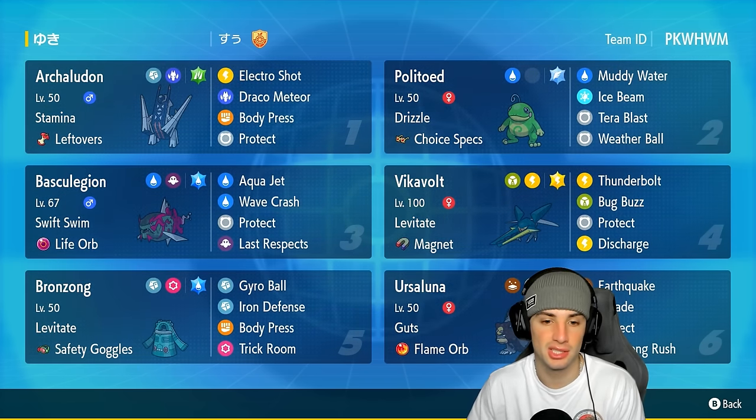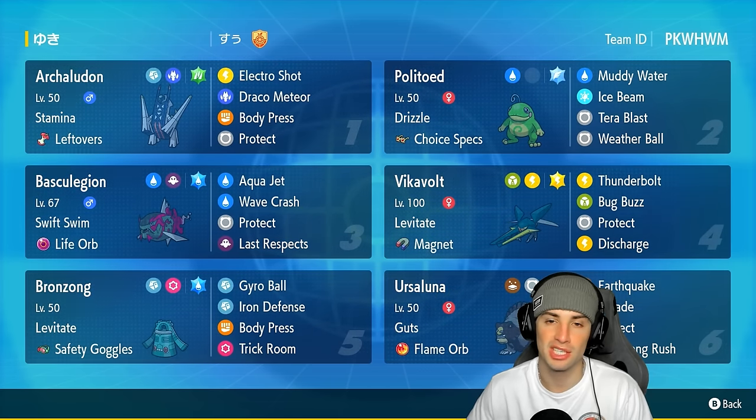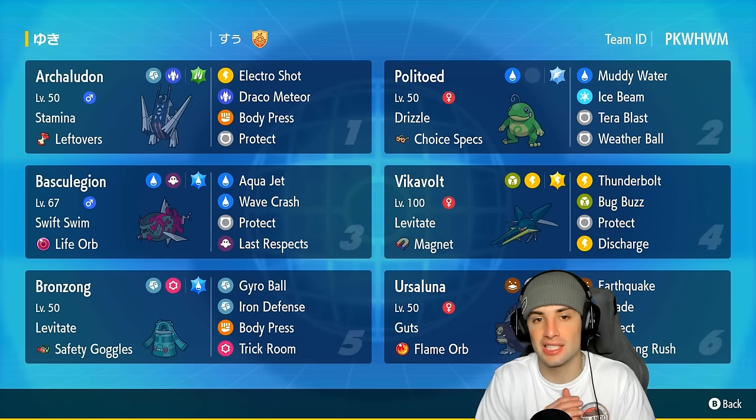We got two other Pokemon that work really well in the rain on today's team. We got Basculegion — obviously that Pokemon's got Swift Swim to outspeed, and it's holding the Life Orb for big time damage. Then we got Archaludon, which has just been a staple in the meta ever since it's been released — super strong, super bulky. This one's got Stamina with Body Press and also has Electro Shot with Draco Meteor. The other three Pokemon are Bronzong, Ursaluna, and Vikavolt — a trick room half of the team.